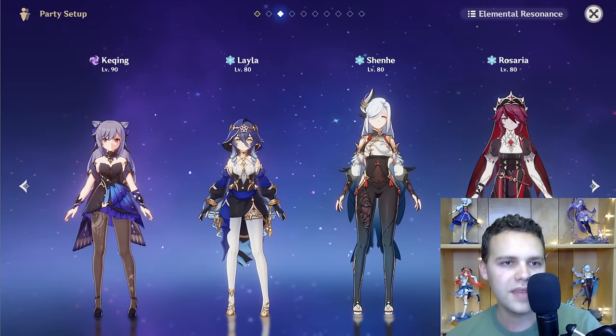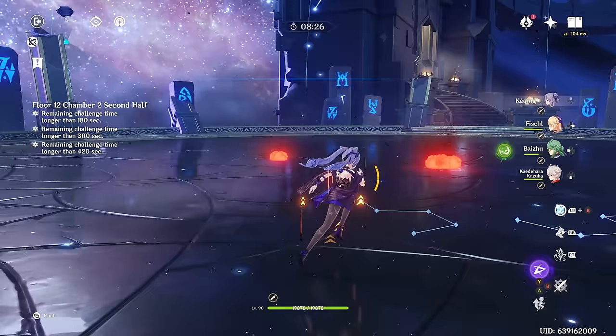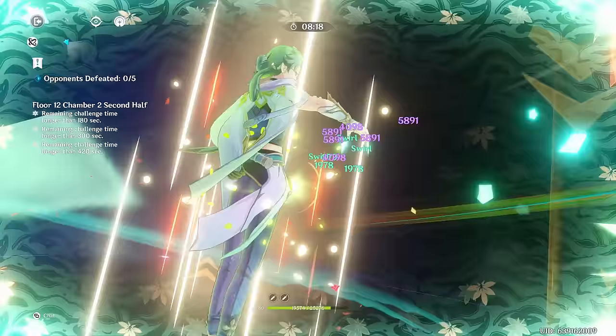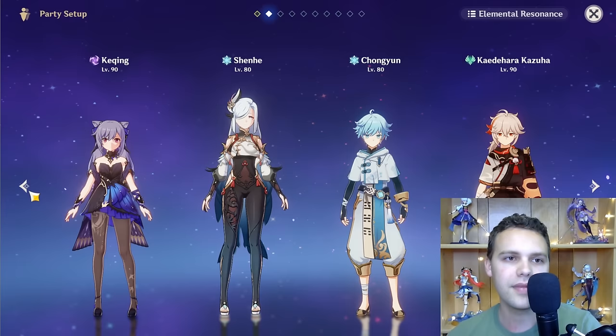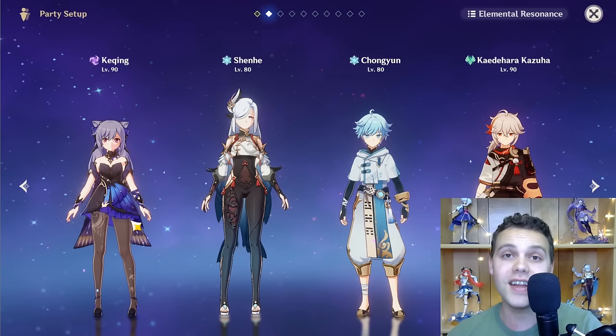Some guides recommend physical Keqing — don't do that. She has no synergy with physical; the only thing she does is apply Electro, and if you use her skill a certain way she doesn't even infuse her normal attacks with Electro. Physical Keqing is annoying to play and really, really bad. Cryo Keqing is funny but not very good; there are much better things you could be doing, though it's funny if you want to try it.